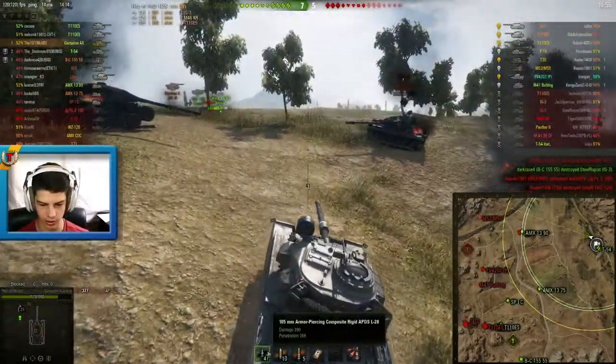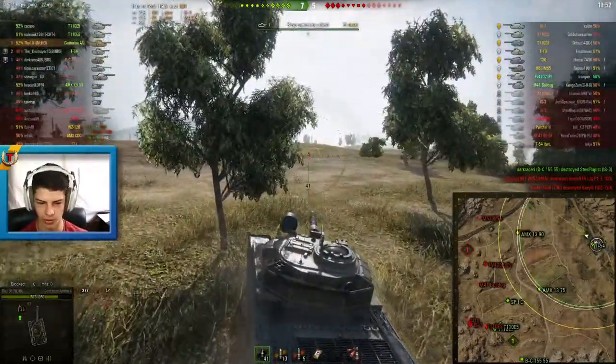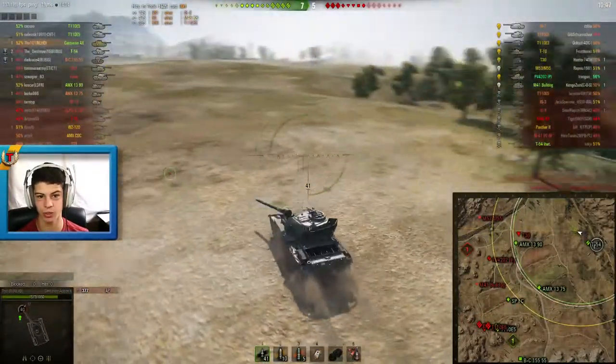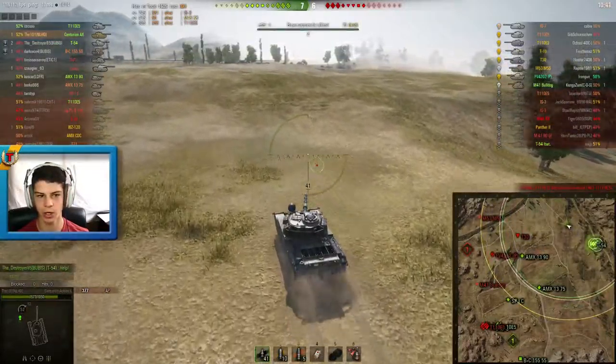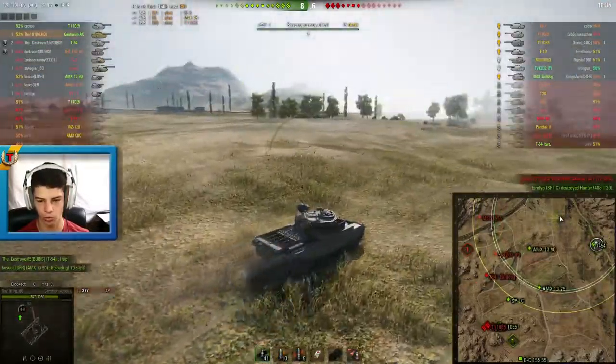How much penetration does this tank get? 268mm — that's also a really good thing about this tank: 268 millimeters of penetration with APCR as standard ammo, which is really nice. APCR as standard is really nice to have. We won this flank, but as you can see the enemy tanks have broken through the other flank.